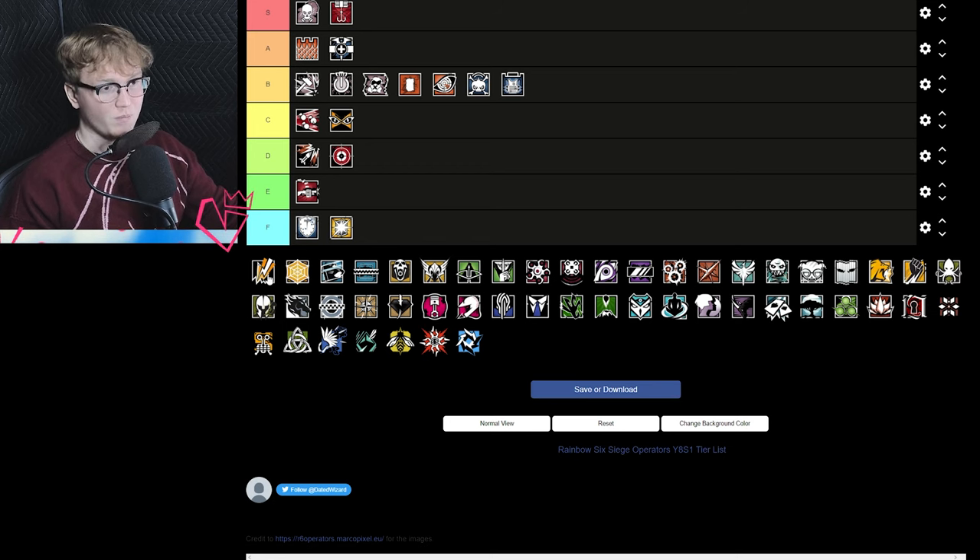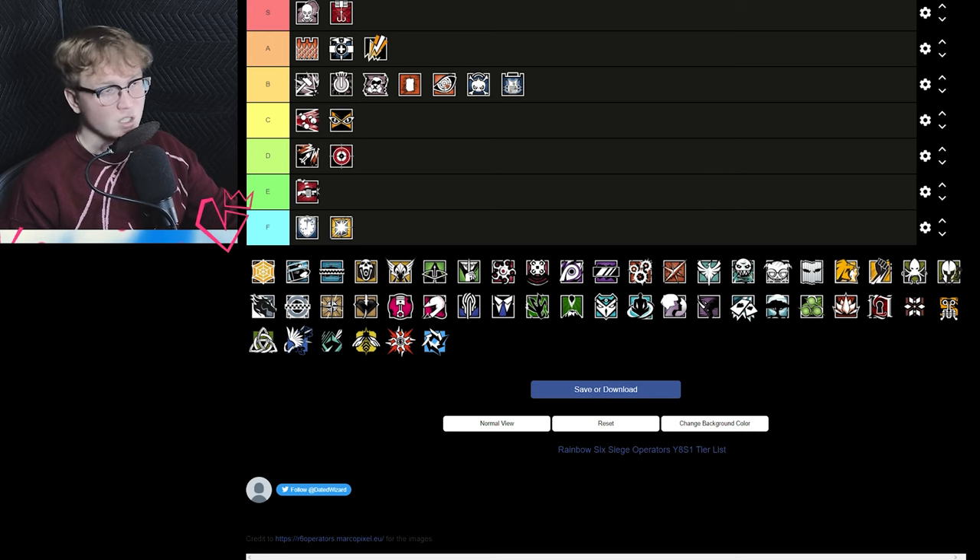Bandit is A tier — overall pretty good, though not S tier. You do need a Bandit on almost every map if not a Kaid; someone has to deny the wall. With the introduction of secondary EMPs and how they're helping him out a lot, and because he can Bandit trick effectively, I'm putting him up there. It's a little bit niche, it doesn't happen every time, but when it does it's incredibly powerful.